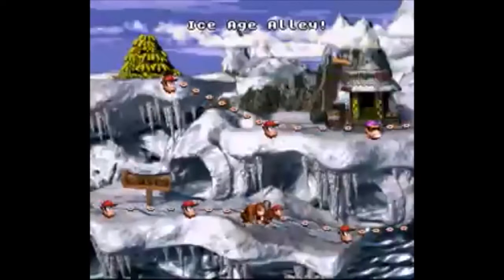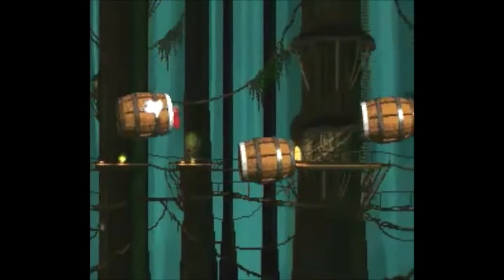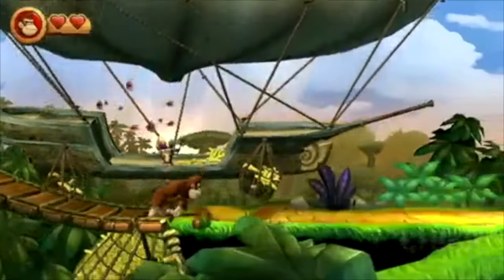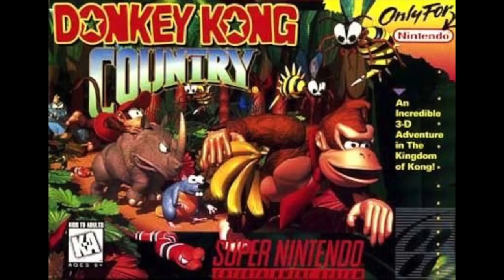That's like a super detailed 2D image only giving the illusion of being three-dimensional. So while it was advertised as an incredible 3D adventure, it wasn't technically 3D. The significance of this technique, known as advanced computer modeling, was the amount of detail per animation. And if you check the box art, you could actually see some of the 3D models before they were rendered.